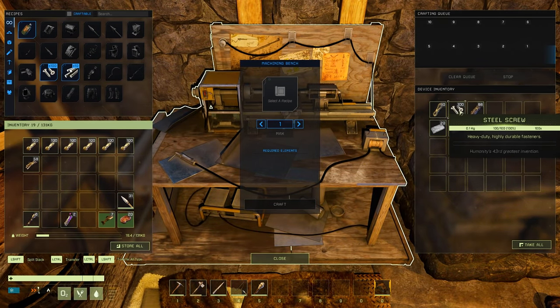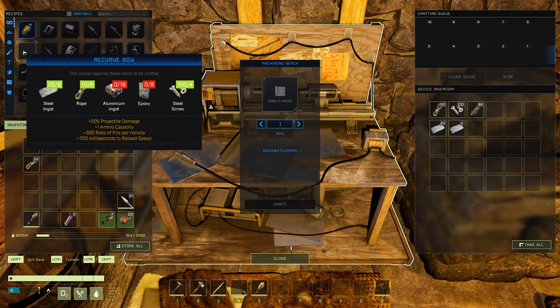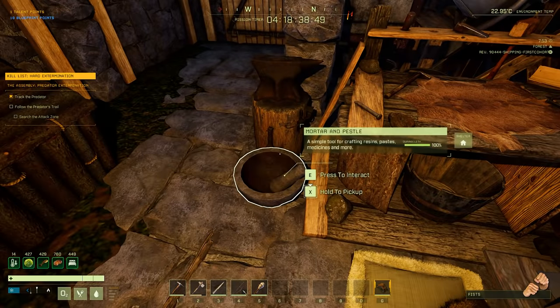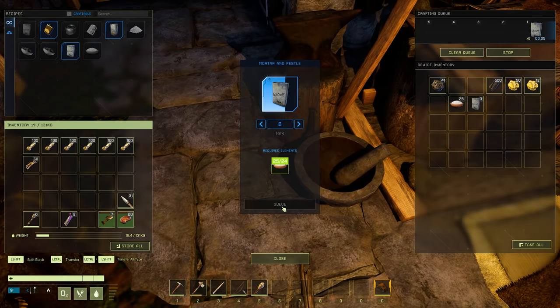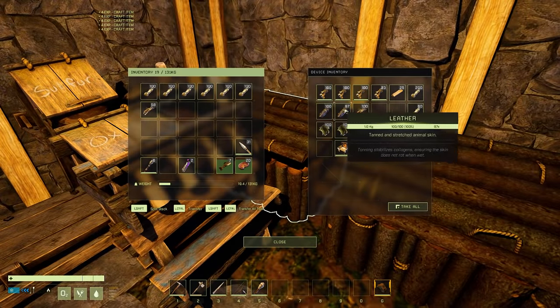The good thing about the steel screws is it's one ingot per 100 screws, so I'm good there. I need 48 steel ingots but I need to find aluminum for this. I need eight epoxy, I need 12 epoxy — and I've got nine epoxy.